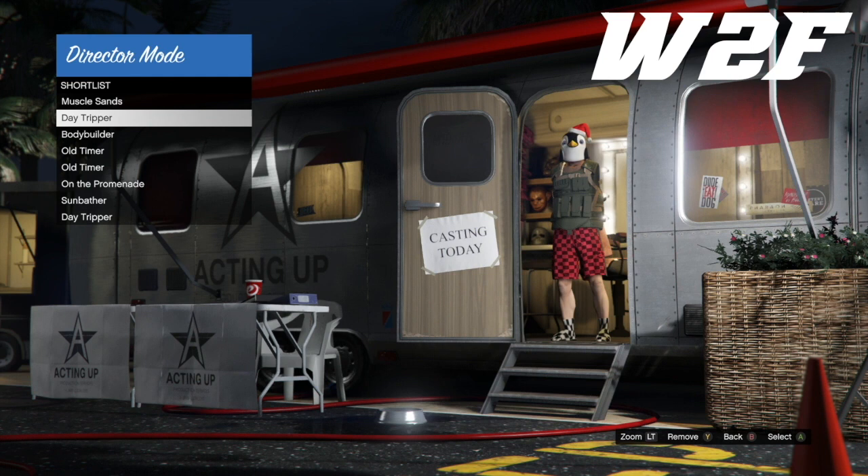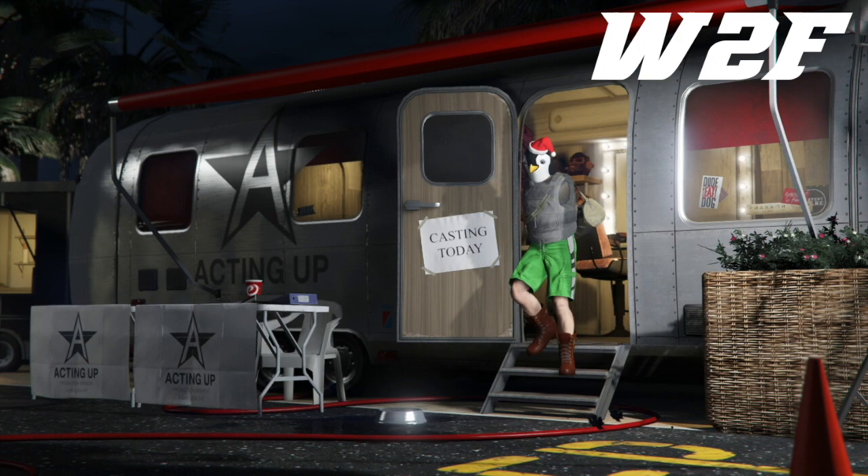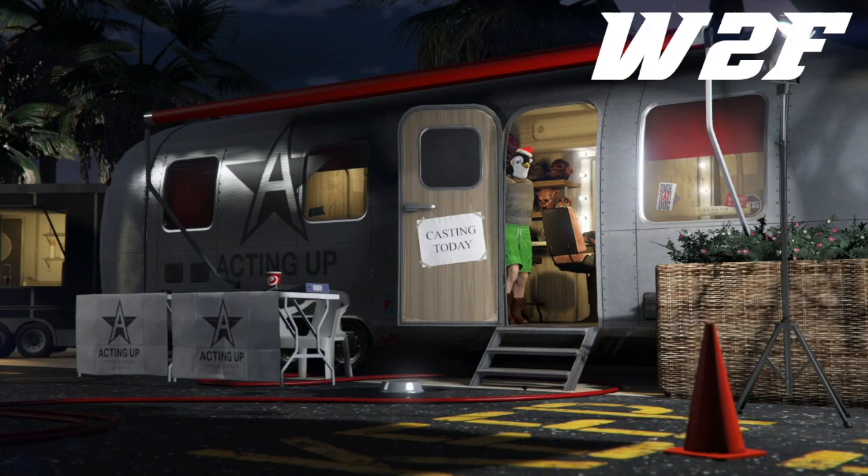There are the duffel bags you want to get. This is how we're going to transfer it to online. Bring the outfit out of the trailer and take it into director mode just to check it out, to make sure it's actually going to transfer. Make sure it's got no blacklisted stuff on it. The invisible arms don't matter, but just make sure it doesn't have anything other than the Christmas mask.